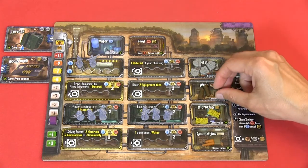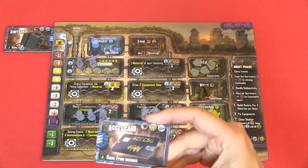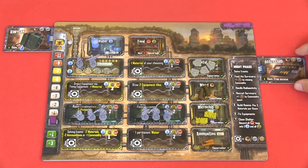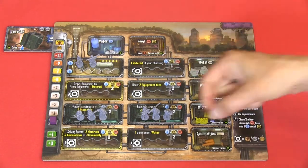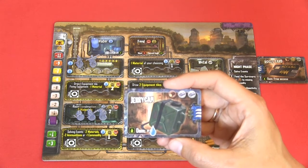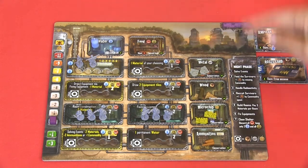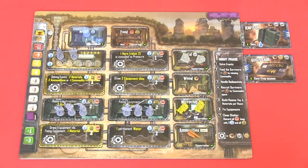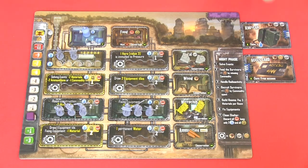Then fix equipment. A room ability may let you pay only one resource to fix a piece of equipment. For example, pay one wood to fix an access card that gives free access to the dam — no microchip needed to clean water. Finally, clean your shelter: discard all meat, keep up to two water, and keep all canned food and materials. When the night phase ends, start a new turn. Repeat this six times total.